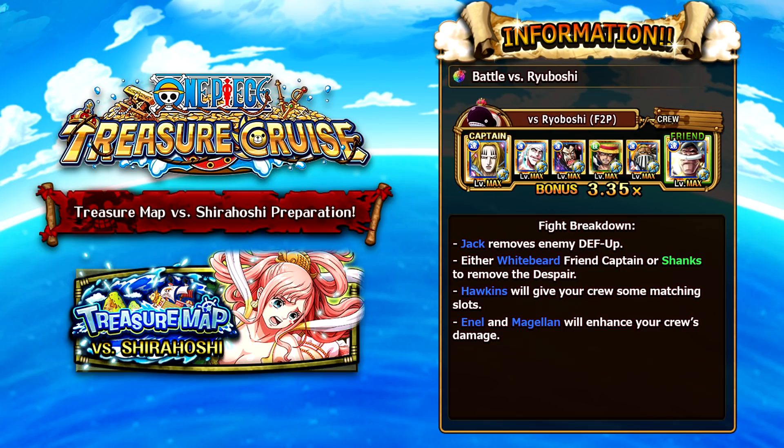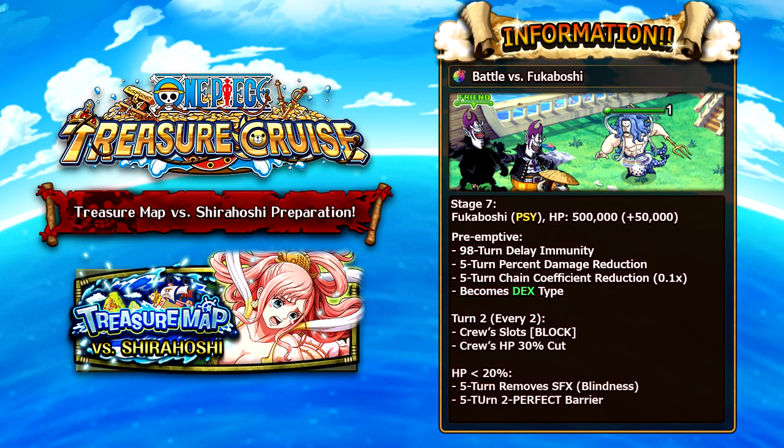The third Battle Rush boss is Fukuboshi, a Sai character with 500,000 health. He has delay immunity and for five turns applies a percent damage reduction and inflicts chain coefficient reduction on your team — very annoying. He also becomes a dex character. On turn two and every two turns afterwards, he gives you block slots and cuts your health by 30%. Below 20% he applies a two-hit perfect barrier and blinds you for five turns. Kill him as soon as possible and don't get him below 20%.